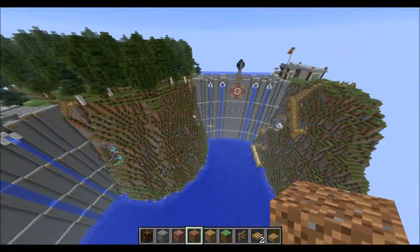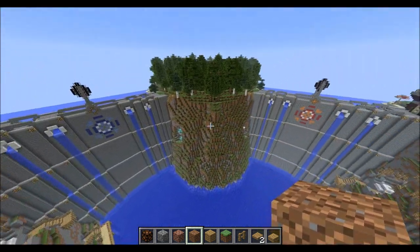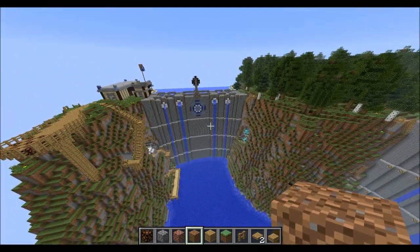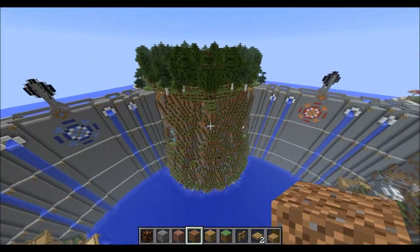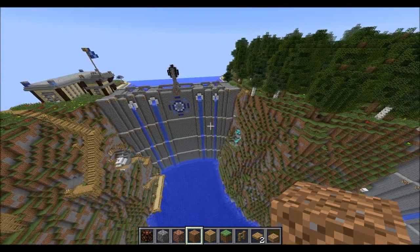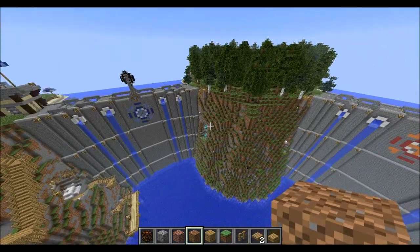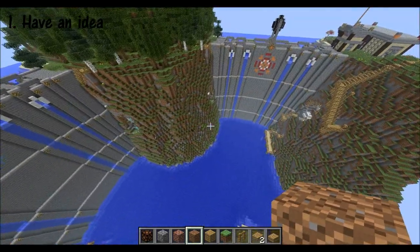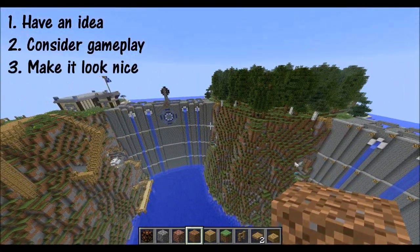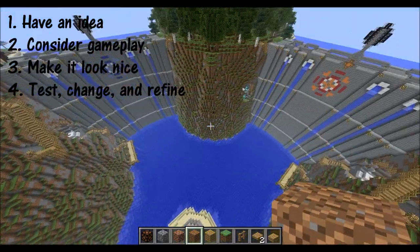Okay, so this video is actually about strategical things to think about while building your map. I'm going to list them off and then explain them, so this is going to be a me-talking video. When building a map, the important steps are: step one — have an idea; step two — consider the gameplay; step three — make it look nice and aesthetically pleasing; and step four — test, change, and refine the map.